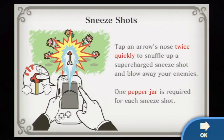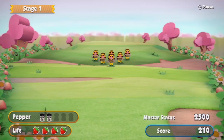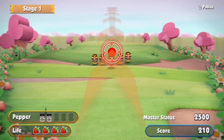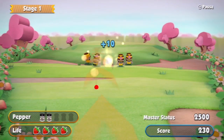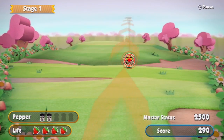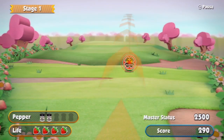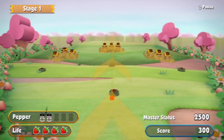One pepper jar is required for each sneeze shot. So tap an arrow's nose quickly. This is a sneeze shot — it's like a grenade, right? That didn't do anything. Get these guys — that was too high. More guys coming!